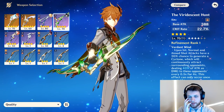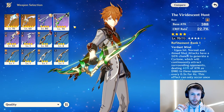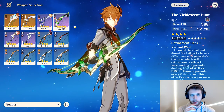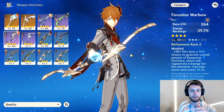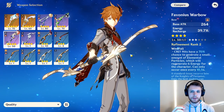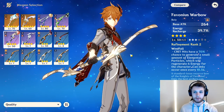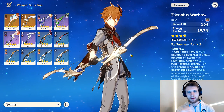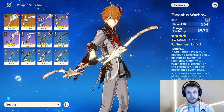The Viridescent Hunt is just a good bow overall — it works great on pretty much everyone in the game, and I think it's a little less efficient on Amber but definitely not a waste. Favonius Warbow is going to be very strong if you're building her as a burst support — energy recharge is going to be really great, and if she's able to constantly have that icicle rain field out, you're going to have some really great interactions with other characters.